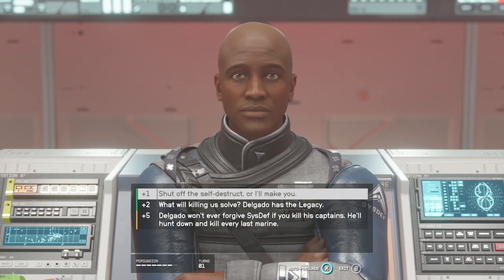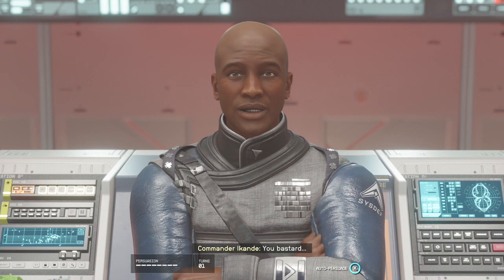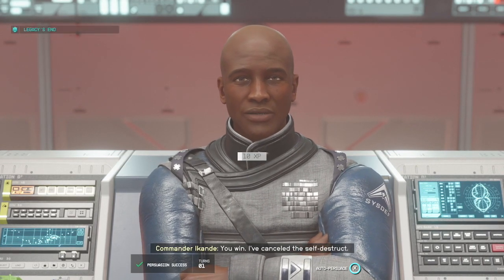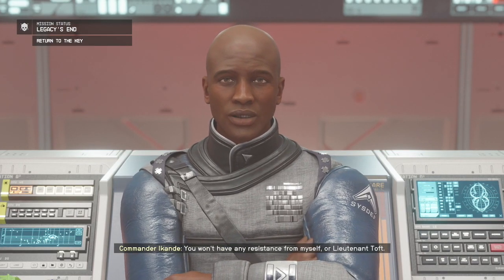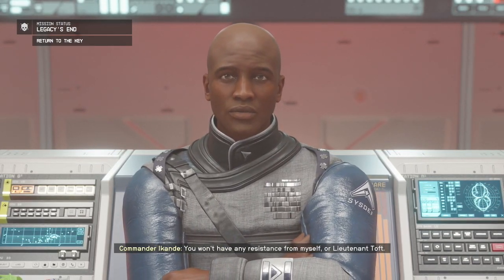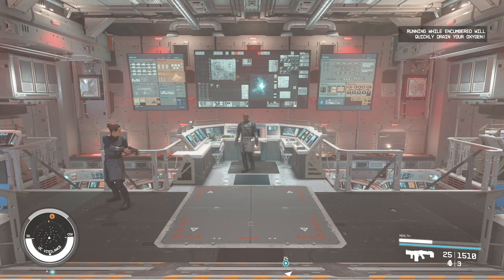What's up guys, this is Alex. Right now we're at the end of Legacy's End and the UC Vigilance is gonna blow up, so we got two options: we either persuade them not to blow it up, or the second option, we have to manually disable it. When you get here you might think, which one should you try to do? Does it matter which one you do?